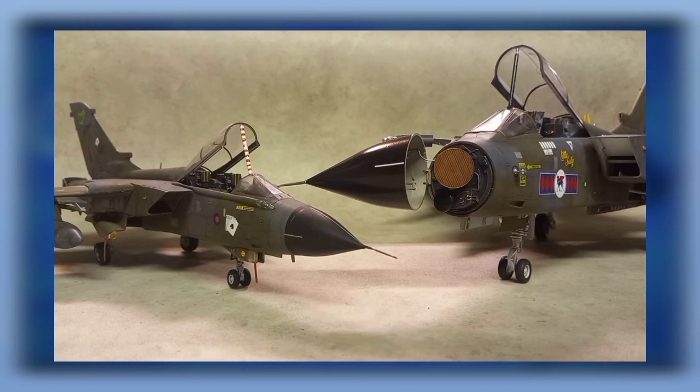Undercarriage: the main undercarriage on the 48 has lots of little parts — carpet fodder, difficult to assemble, easy to get wrong. On the 32 it's a lot easier to assemble, less likely to go wrong, and the bigger surface area means you can detail it better. The front undercarriage on the 32 is stronger, and you get weighted flat-spot tyres too. Point to the 32.